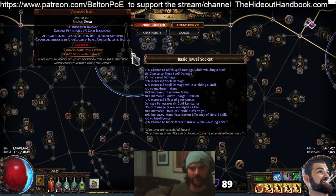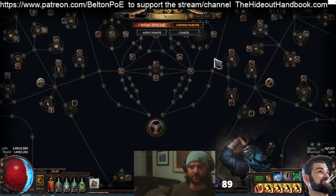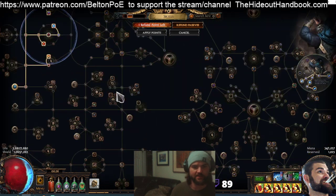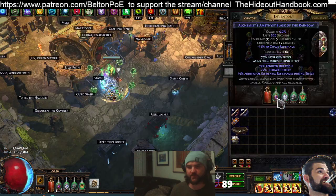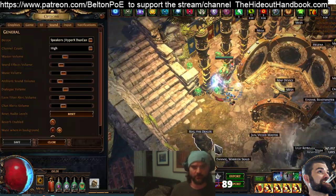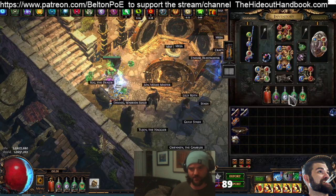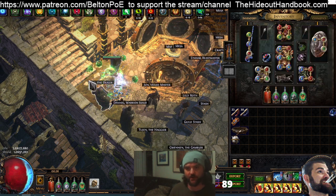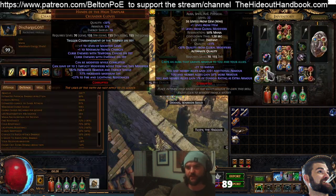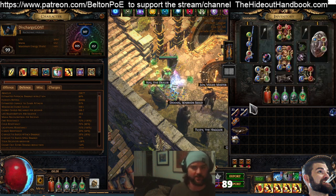We decided to go with Tempest Shield because I was tinkering with the thought of using Glancing Blows, which would give us pretty much Block Cap on top of our existing defenses. Using the Amethyst Flask you can get Chaos Res — upwards of 8% per node, 24% Chaos Res — and fill that on tree or jewels. It's quite easy to hit Chaos Res Cap. The Crit Flask gives us Crit Cap, Granite Flask feeds Determination, and the Quicksilver gives Move Speed and Shock Avoidance with Storm Shroud.